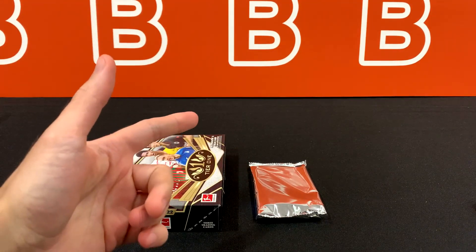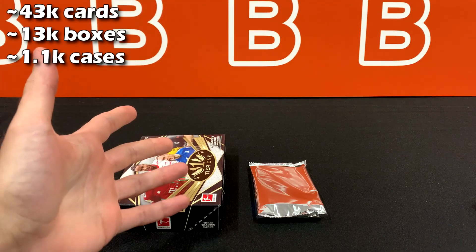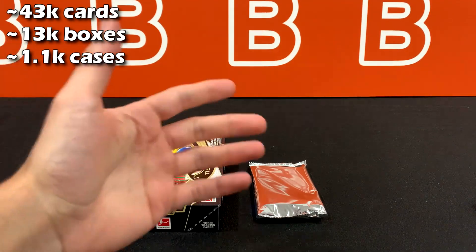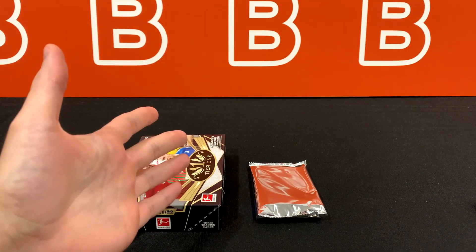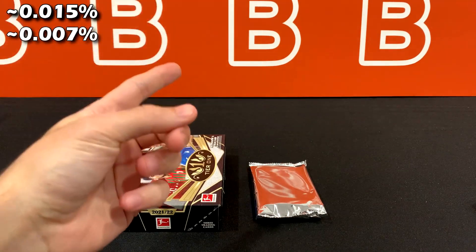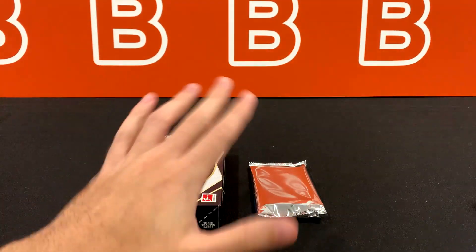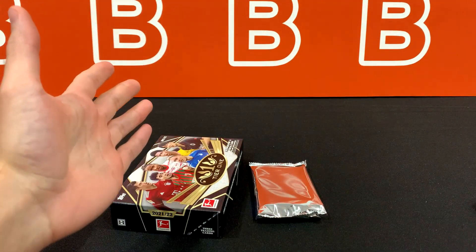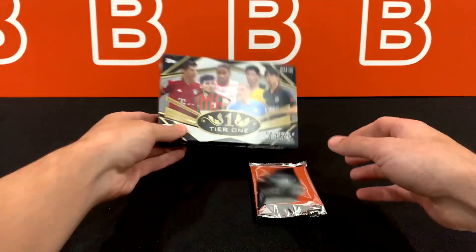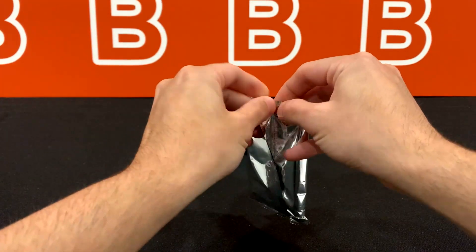Most cards come in different parallels numbered anywhere from about 100 down to one of one. Based on the checklist alone, there are only two Holland cards in this entire set. To put things into perspective, they made about 43,000 cards, which equates to roughly 13 to 14k boxes or about 1,100 cases. Since you get two autos, your chance of hitting a Holland one-of-one Tier 1 auto is 0.15%, or a 0.007% chance of hitting a Holland Tier 1 ball relic — which is just a piece of soccer ball with no relation to any specific player. So whoever hits that Holland is going to be hitting big.